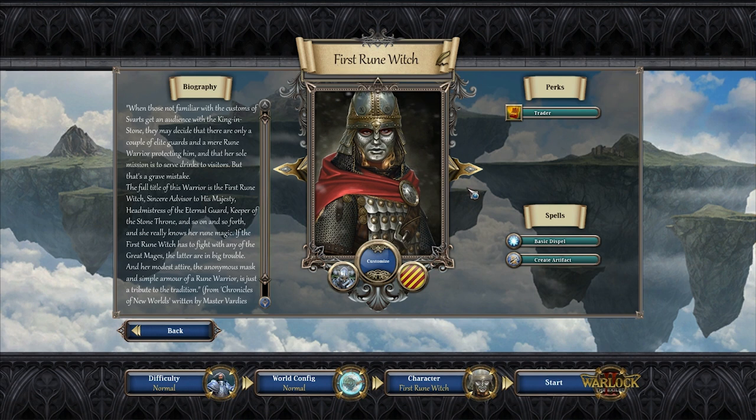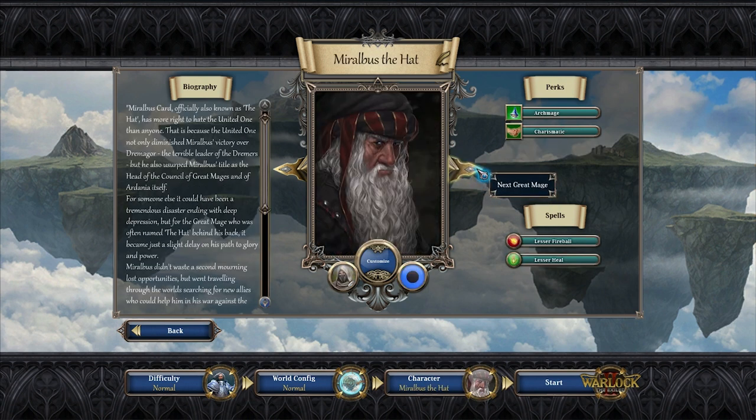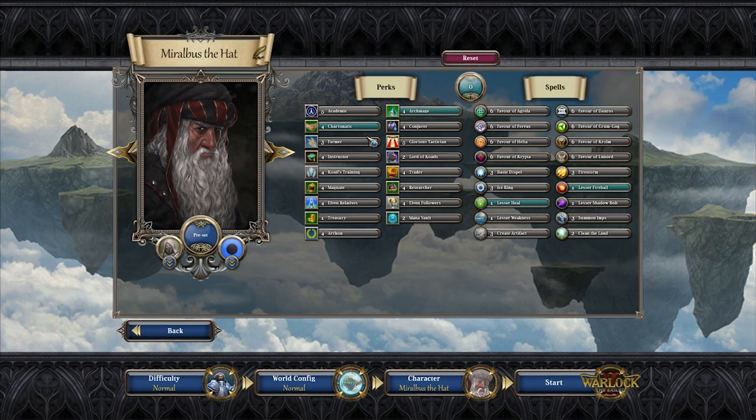There's the First Rune Witch, whose full title is Sincere Advisor to His Majesty, Head Mistress of the Eternal Guard, Keeper of the Stone Throne, and so on. There's also Excaliborn - some sort of statue - Living Rock, Malakir, and Miralbus the Hat. If that's not enough, each character has different perks and starting spells, and you can furthermore customize your own great mage by selecting different perks and spells.